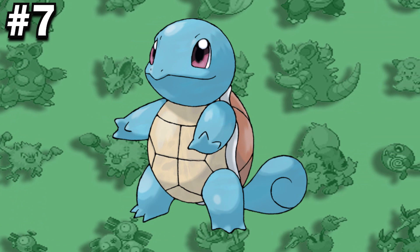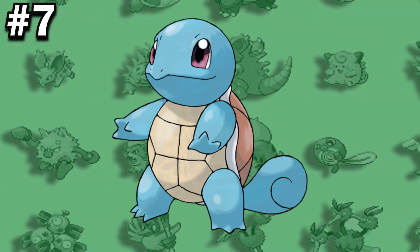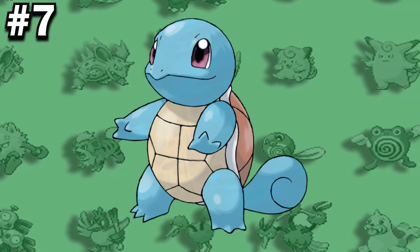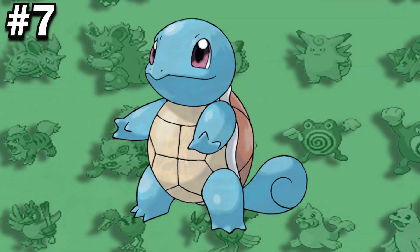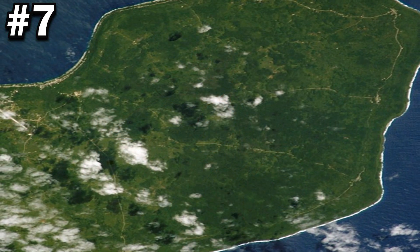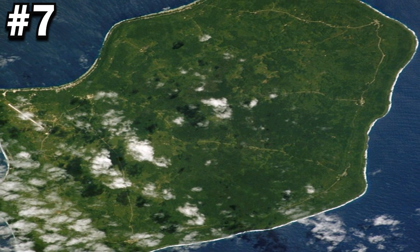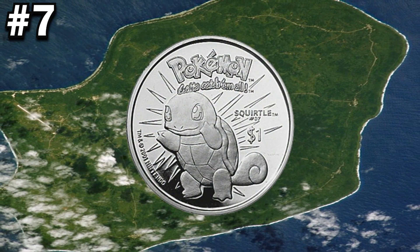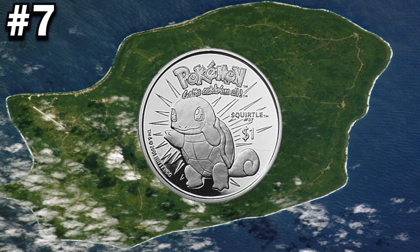Many fans believe Squirtle's name to be a combination of the words 'squirrel' and 'turtle,' as it's obviously a turtle but its tail resembles that of a squirrel. However, this is more of a fan theory than anything, but it's still pretty mind-blowing to think about. The small country of Niue actually released a special dollar coin featuring Squirtle and a select few other Pokemon as part of a commemorative promotion for the Pokemon franchise.